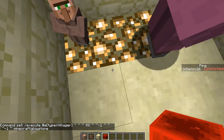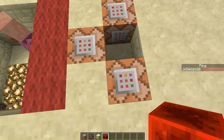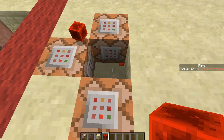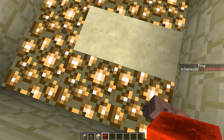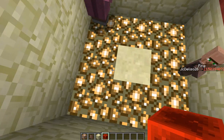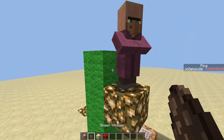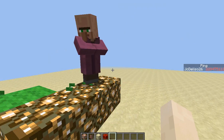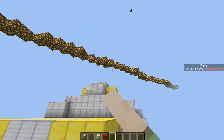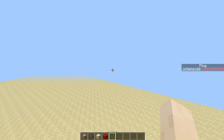There you go — the clock is now running. Anywhere this villager goes, glowstone will appear. For example, over there, over there — anywhere. And this area over here was a pig experimental project.